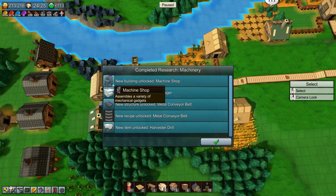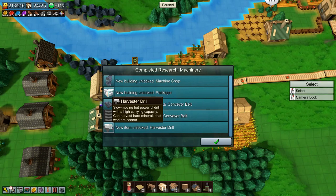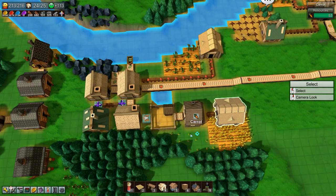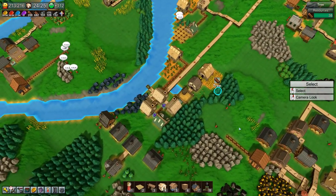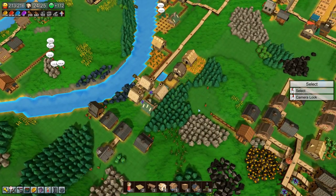We unlocked some new buildings: a machine shop, packager, and a new structure — metal conveyor belts. New recipe: metal conveyor belt. And a new item unlocked: harvester drill — a slow moving but powerful drill with a high carrying capacity that can harvest hard minerals that workers cannot. I wonder what those minerals are — we're gonna find out. But yeah, that's gonna be it for this episode guys, thank you so much for watching, I hope you enjoyed it, and I will see you next time.